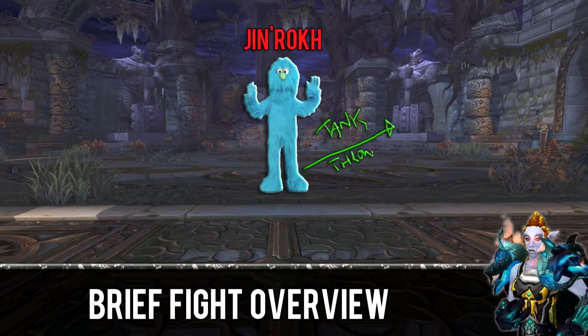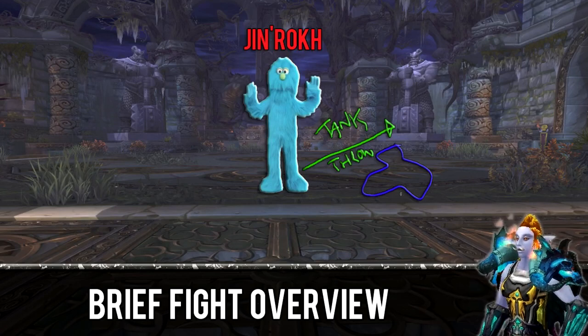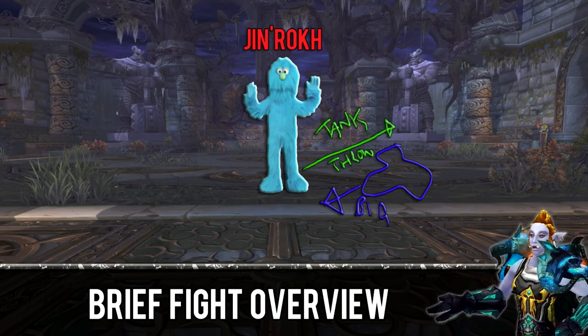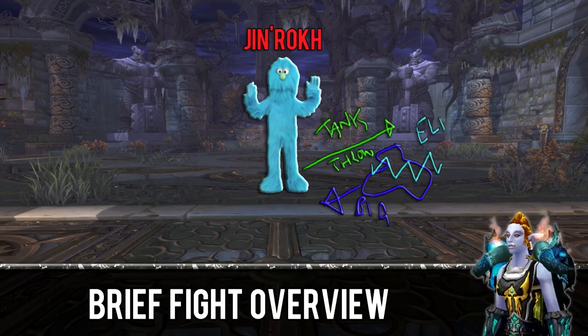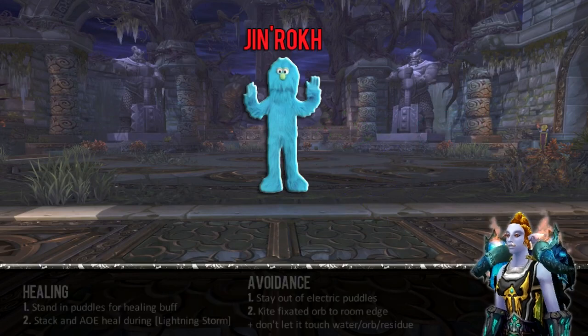Here's how the fight works: the boss will pick up your main tank and throw him at one of four statues in the corners of the room. The statue will break and a puddle of water will tumble out. That puddle will get bigger until it fills one quarter of the room. The boss will pick up your main tank again, throw him at a statue, and the cycle repeats. When all four puddles fill the room and they're electrified, consider it a soft enrage — you're all dead.